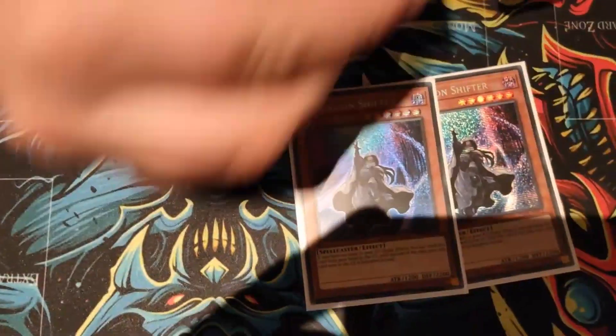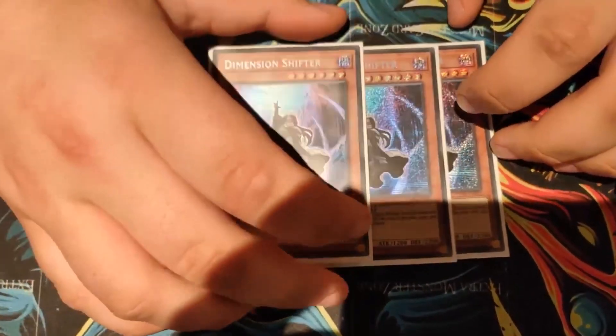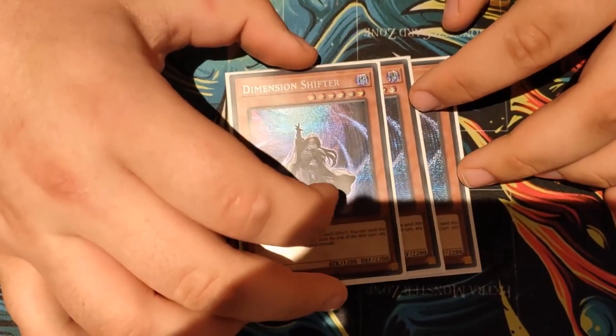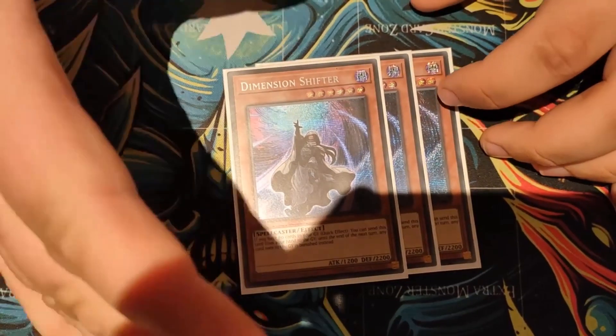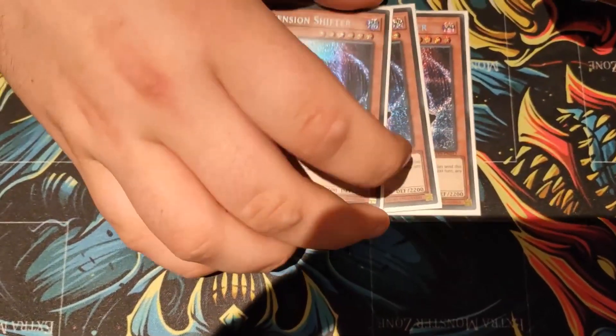The only hand trap we run is Dimension Shifter — it shuts down most decks. Pretty much when I drop this, the opponent either doesn't care about it or just can't play their turn. With a hand trap that powerful, it's so good. Also, it banishes cards, which you know how it is.